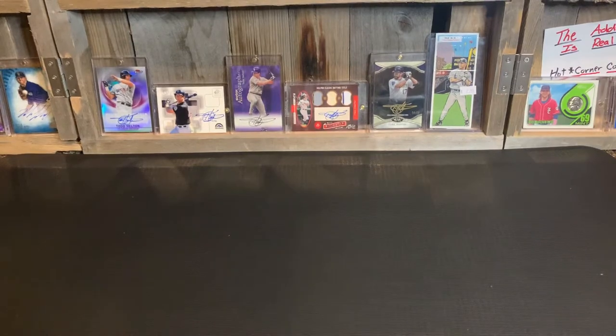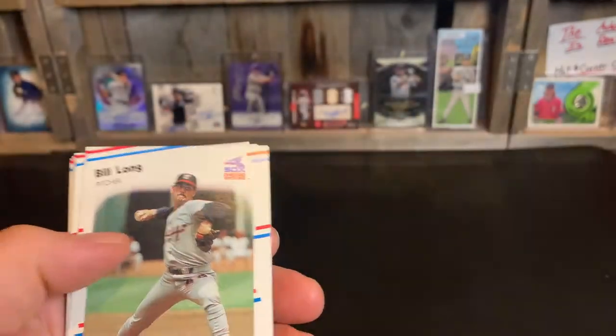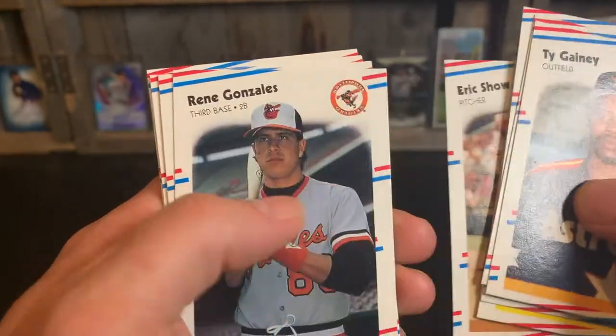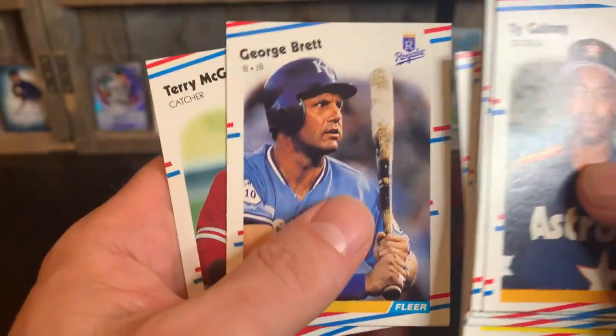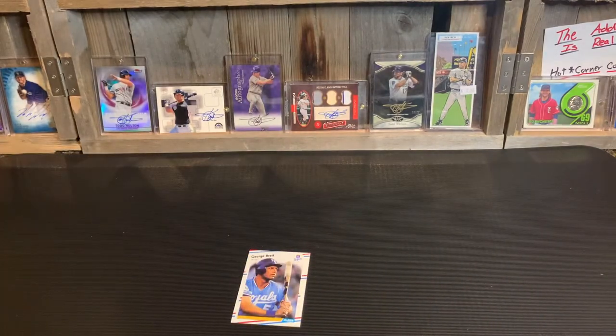Next pack, 1988 Fleer — the red, white, and blue cards, kind of a cool design. We've got some stickers. Ganey, Long, Martinez — he's a manager now — Brock, he was a good player at one time. Bover, Reed, Wassinger, Evans was a good player. Shao — Pete Rose hit his record hit, 4,256, off of this guy. Rene Gonzalez, Devereaux, Polonia, Heaton. Look at that — George Brett! He's definitely going to my lineup.